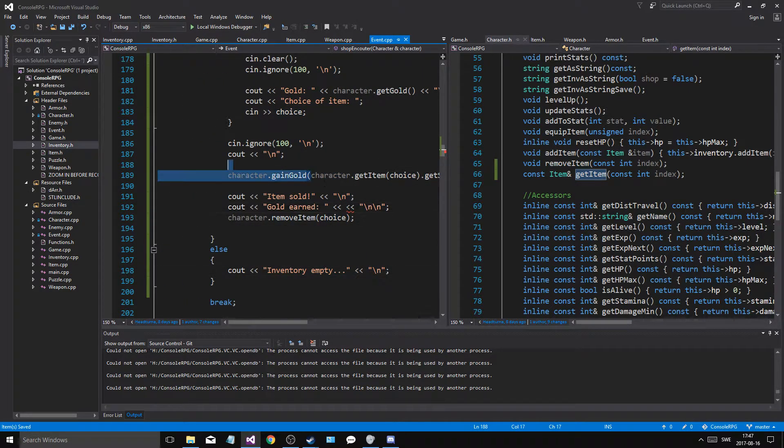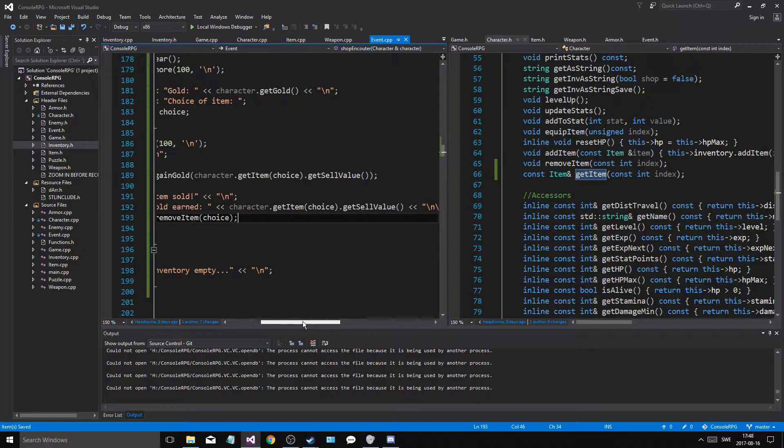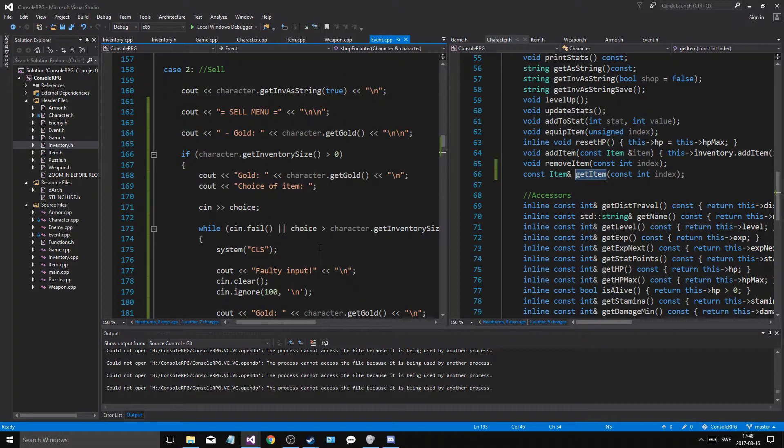And we're going to do the same thing just like this — get sell value. So now we'll print out how much gold we earned, the item sold, we'll gain the gold, and then we'll remove that item from the inventory, and it will take care of itself.